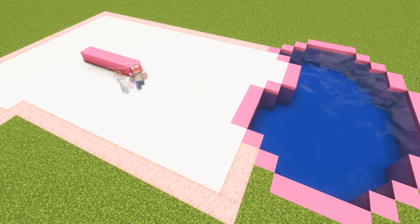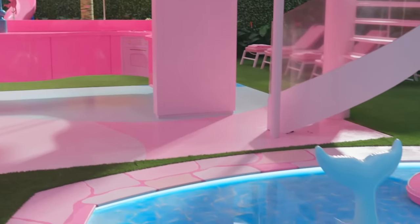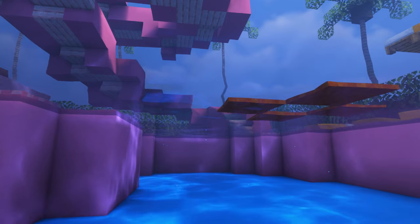Of course, there is the iconic Barbie slide we have to build, which I'm dreading. Now, in the movie, there isn't actually any water in the swimming pool because in Barbie land, everything is made of plastic. For this build, I added real water because I did want it to be playable in Minecraft.